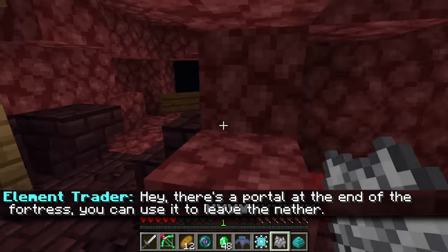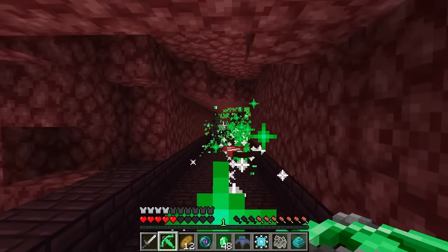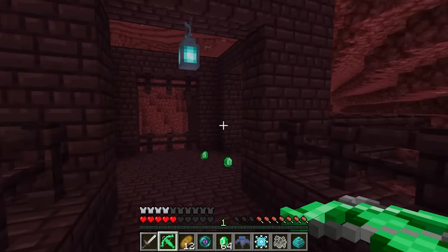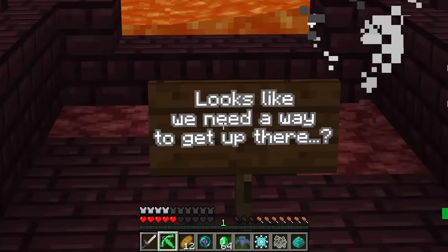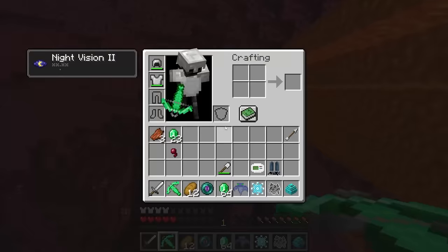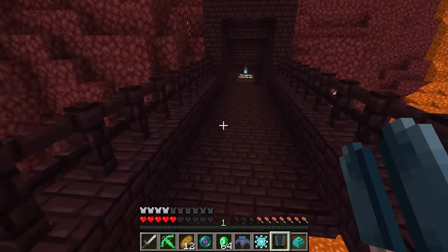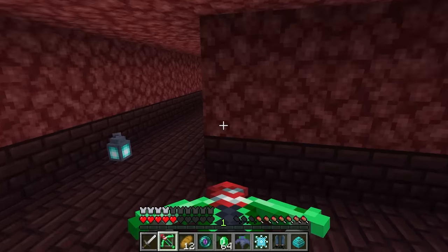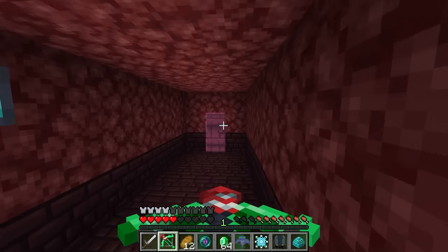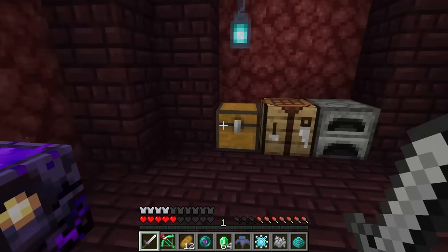There's a portal at the end of the fortress — I will be on my way then. This place is huge. I think the egg is going to hatch soon — something's up ahead. Looks like we need a way to get up there. I know how — we've got our squid power! The squid ink saves the day. There's a fork in the road, but there's a door over here — this must be a cache from the villager.